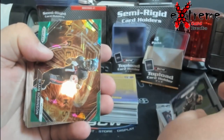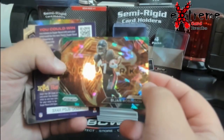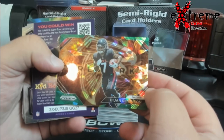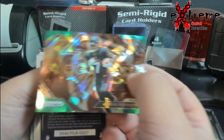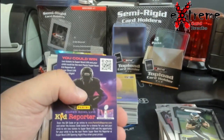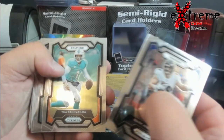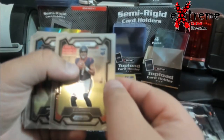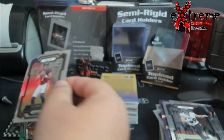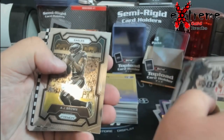We got another green ice — whoa! Bijan Robinson green ice. Guys, I don't open — oh, CJ Stroud Prism base. Now we just need to see him on this checkerboard that's coming up.